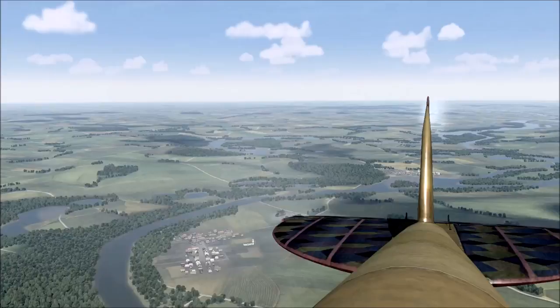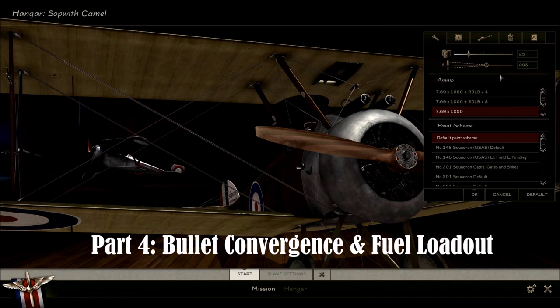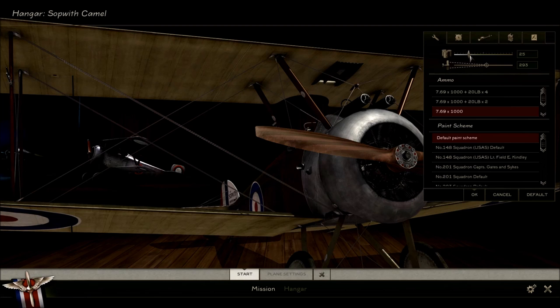There are two last things for finishing my beginners guide: fuel amount and convergence. Generally on a combat server, the less fuel you carry the faster and more manoeuvrable your aircraft will be. I factor about a minute per unit, so I generally take between 20 and 30 — about 28 for a boom-and-zoom aircraft and 20 to 25 for a turn-and-burn like the Camel. Many multiplayer servers fix fuel between 50 and 100 to stop players taking off with ridiculously low amounts. If you want to do well, take about 27 or 28 fuel.